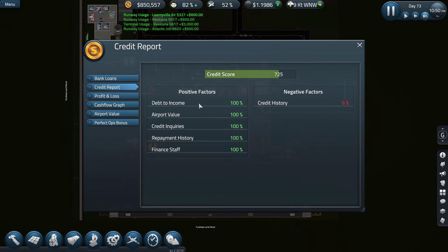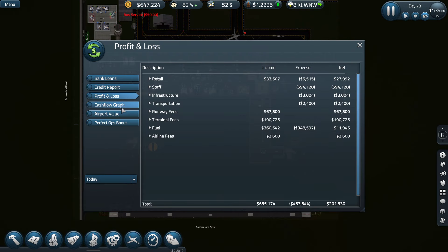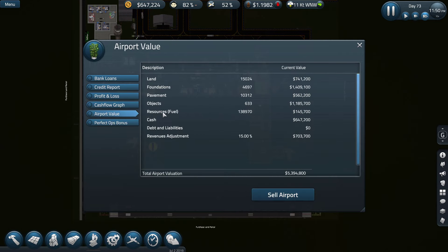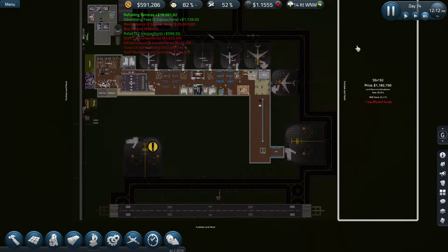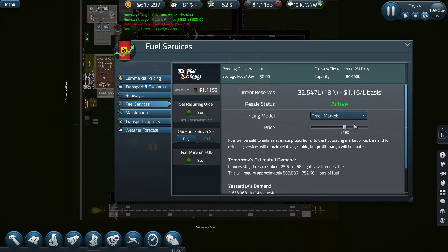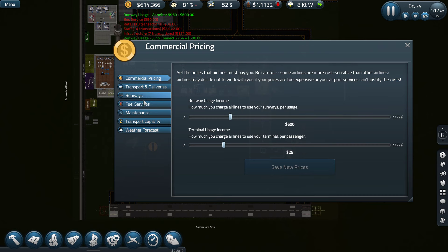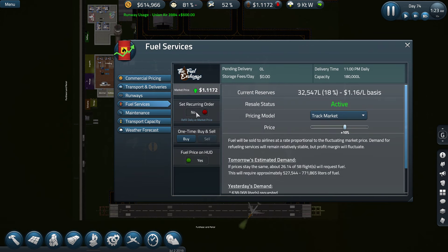Credit report — our credit history, negative factors, credit history 6%. I have no clue what that is either. So it's almost time. Airport value, resource, service, fuel — it's going down because they are taking the fuel. Yesterday's demand — and we have supplied 282. Demand was higher than what we supplied. So I guess in that case we could get more — set recurring order, yes, daily, and refill daily at market price.